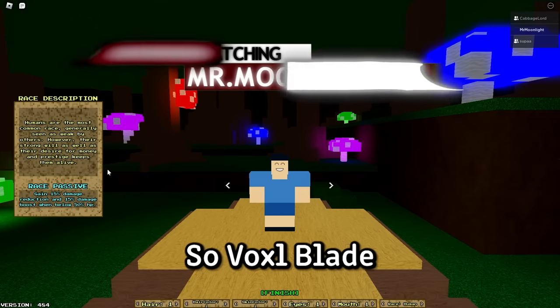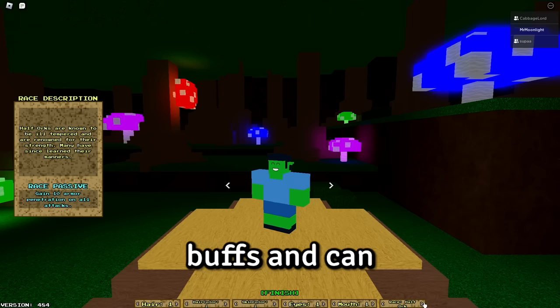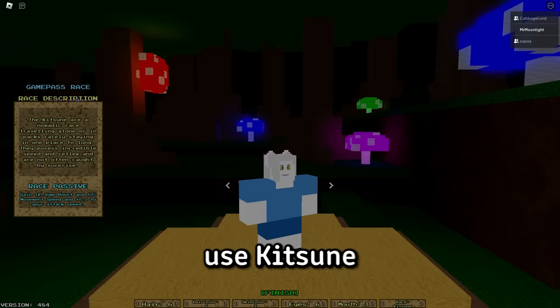Hey everybody, Voxelblade just released today and I'm going to do a starter guide because some of the stuff in the beginning of the game can be quite confusing. In the character customization menu you can choose your race. They all have different buffs and can be used for different builds, so if you want to know which one's the best for you, go watch the video we dropped on that. I used Kitsune for my first build, which gives a bit of speed and extra jump height.